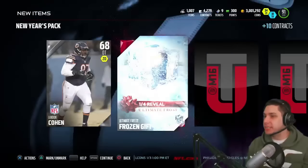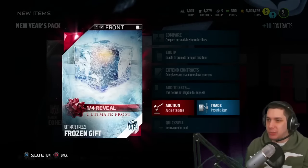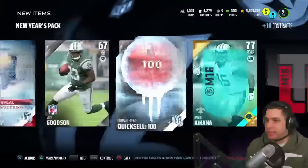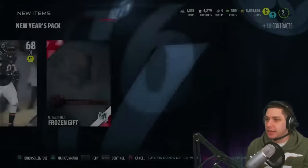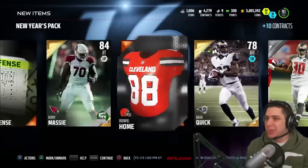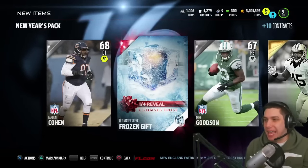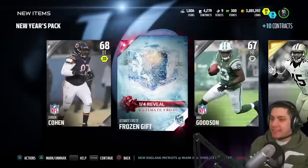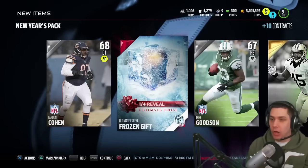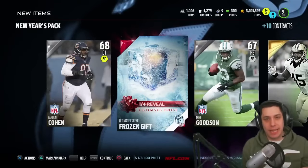Come on - and we get a frozen gift right away! And it looks like it's gonna be one of the crappy quick sells of some sort, or like contracts. And we get - look at this garbage - a 100 quick sell. You're kidding me. Nothing else, Bobby Massey gold. So really nothing out of this. We did get one frozen gift at least, so we got something. But yeah, not a whole lot out of these guys. I will give away all the stuff that we got that was worth anything today to one of you guys in the comment section below.